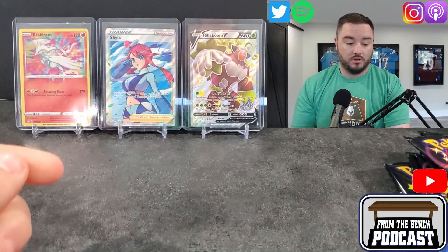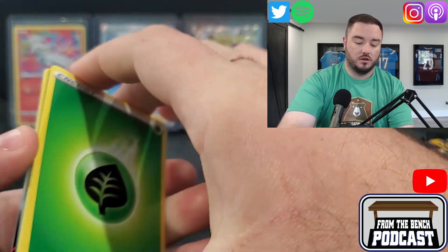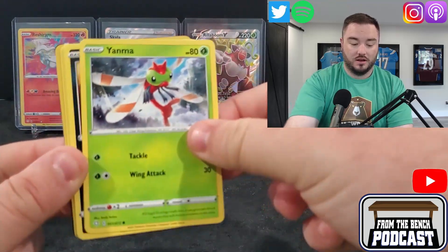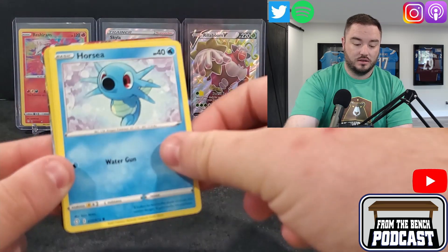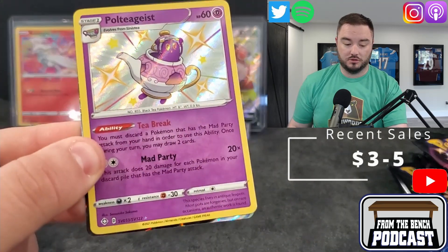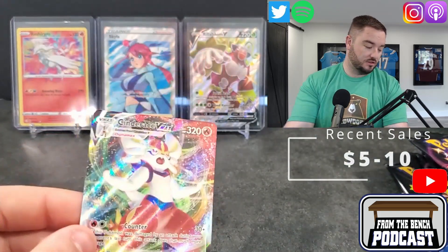We got a Rush Ram and then a Rillaboom. Do the little trick — one, two, three, four, I think is the trick. You've seen a lot of these base cards already. Luxio. And there is a new one coming out — Evolving Skies. We got Spinarak Poltergeist — that's a good design. And then we got an Ascender Race VMAX. That's a nice looking card.